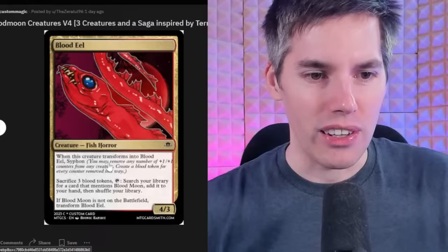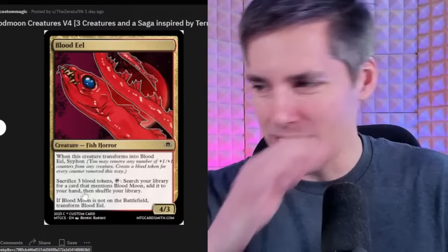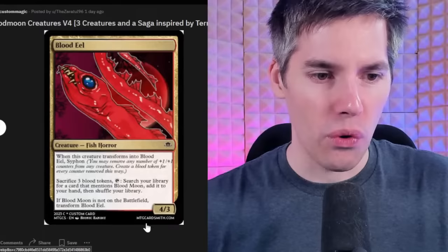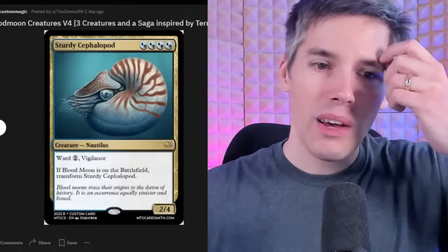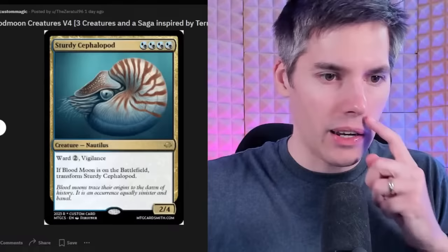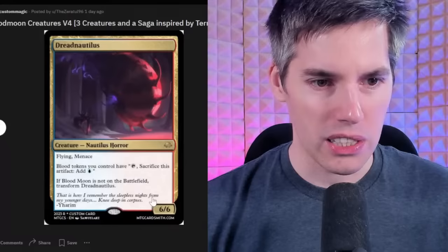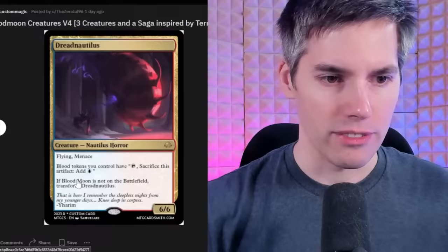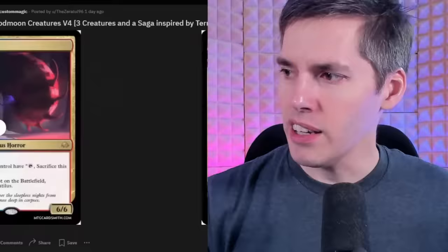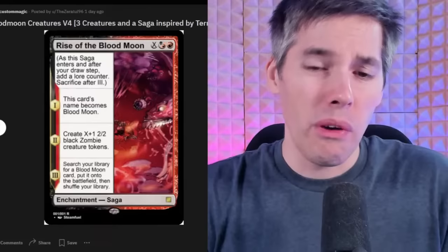We got the Blood Eel — when this creature transforms, you may remove any number of +1/+1 counters from any creature and create a Blood Token for every counter removed. Sack three Blood Tokens: search your library for a card that mentions Blood Moon. And we have the Sturdy Cephalopod — Dimir Dimir for a 2/4 Nautilus with Ward 2 and Vigilance. If Blood Moon is on the battlefield, transform it into the Dread Nautilus — a Flying Menace 6/6 Horror. Blood Tokens you control have tap, sack this artifact, add a blue. I think all of these are pretty playable — how often are you going to have Blood Moon on the battlefield, or maybe this would push Blood Moon decks.